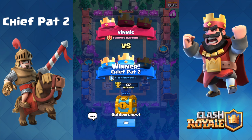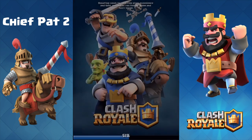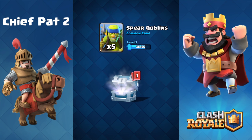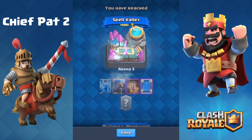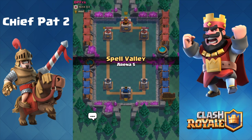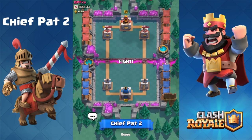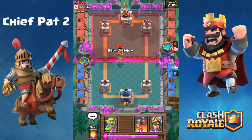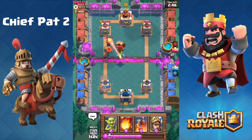37 trophies and a golden chest — not too shabby. We're at 1411 trophies and we are finally in Spell Valley, which means we can unlock a bunch of new cards: we're gonna get the Zap, the Wizard, I think the Mirror, and maybe the Elixir Collector. As for the legendary card, I honestly don't remember which one it is — when legendaries came out I was already at 3,000-something trophies. Next battle — he's gonna play a mortar starting off.